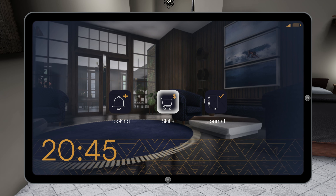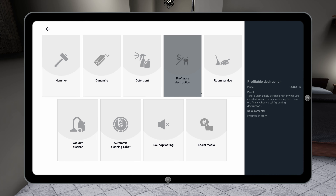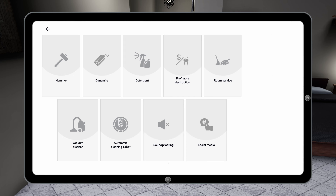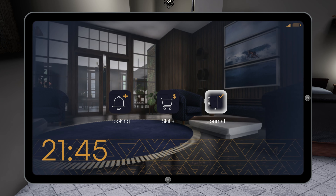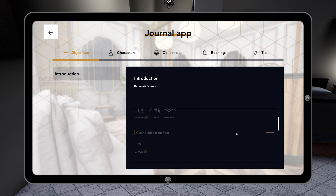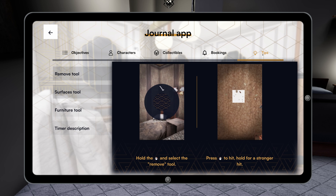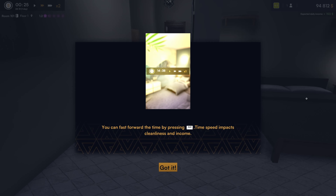Let's back up. Now there are skills apparently, but I gotta progress in the storyline before I can unlock those. And there's a journal — introduction, catch the chicken, approach the window, throw the chicken — we did all that. We'll figure it out as we go along. Characters, collectibles, booking, and tips on how to do stuff. Let's exit out of that. You can fast forward time — the time speed impacts cleanliness and income. Got it. Go to the lobby.